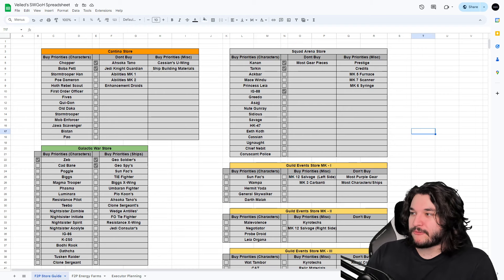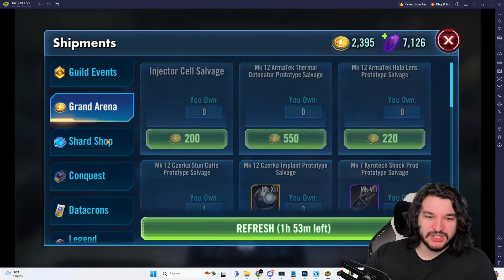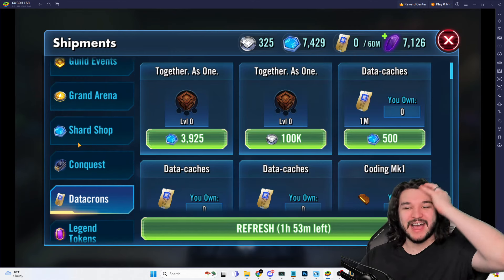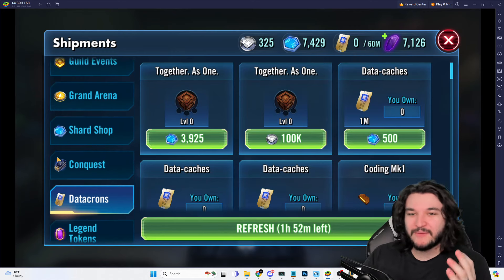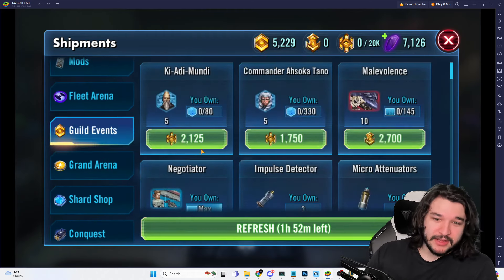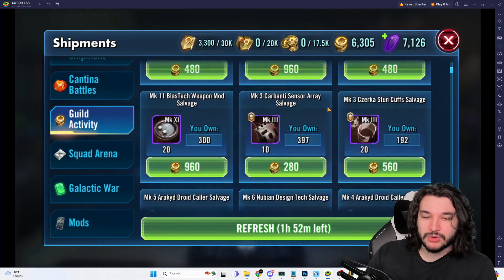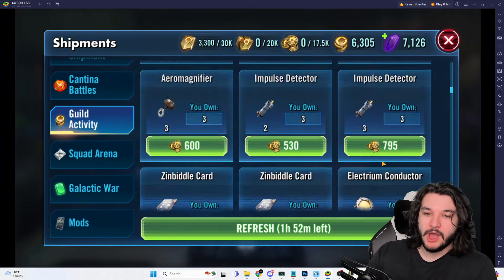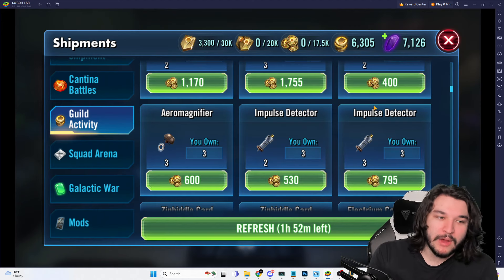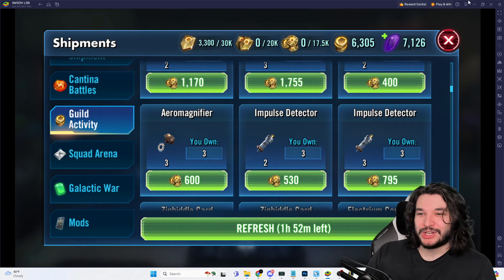When we reach level 85 — which I'll show on my Lightspeed Bundle account — we'll have things like the Grand Arena store, Conquest store, and Legend Tokens including Datacrons. These are much more specific things to consider. Even things I already mentioned, like Commander Ahsoka or Ki-Adi-Mundi in the guild event store, or the Mark 3 guild activity spending, don't even appear until you reach level 85 — so none of this exists yet but it will help you prepare for when you unlock those stores.